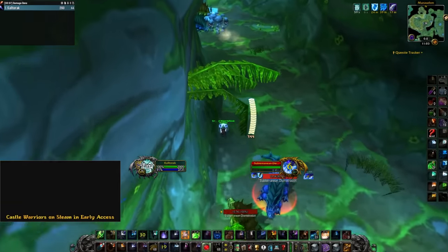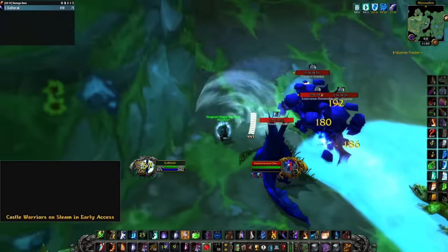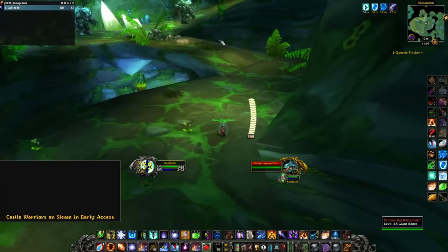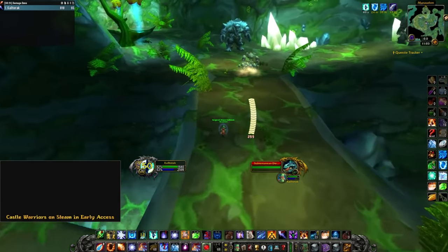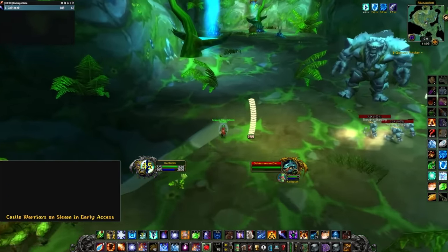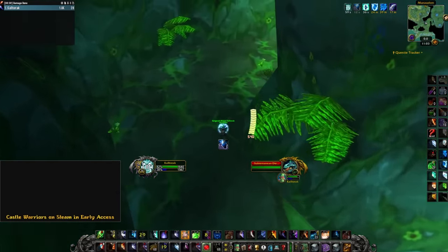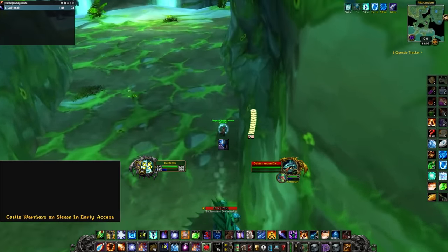I'm gonna go ahead and nova there, get a new barrier up. We are going to cone these guys and then blink. Lost the shields there but that's fine. That guy's patrolling up to the right, this guy's patrolling back this way — we're probably gonna have to nova these ones. Ice barrier.